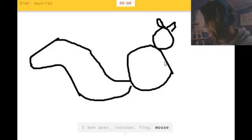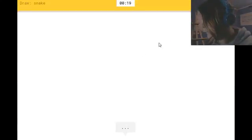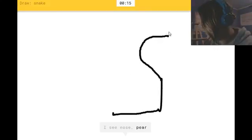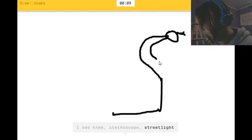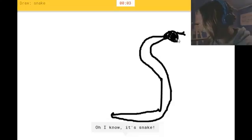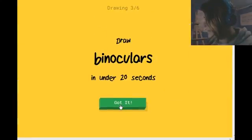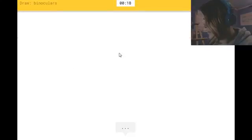Look, it has a nut. Or snake. A snake! Again. I see nose. Or pear. I see meat. Or stethoscope. Or streetlight. Or bread. I see a garden hose. Or mermaids. Or vase. Though I know — binoculars. Whoa. Why is it giving me all the weird ones?